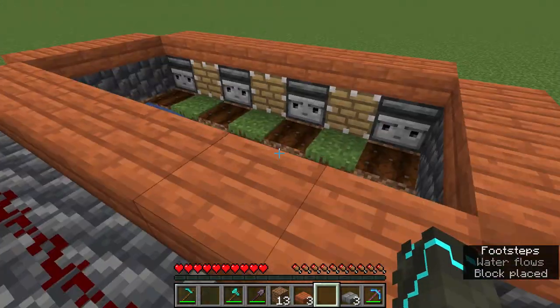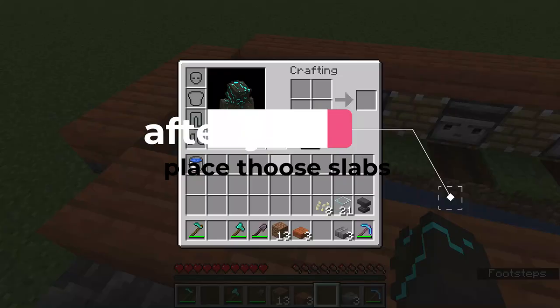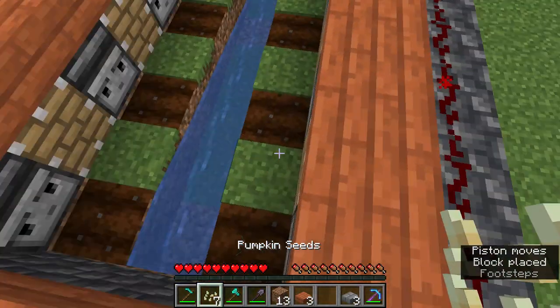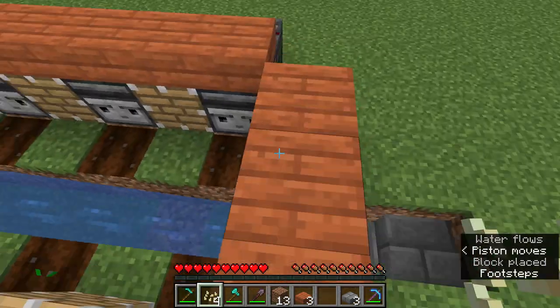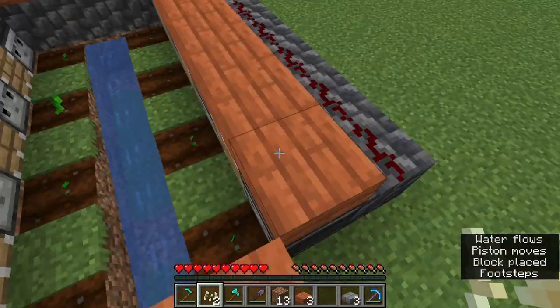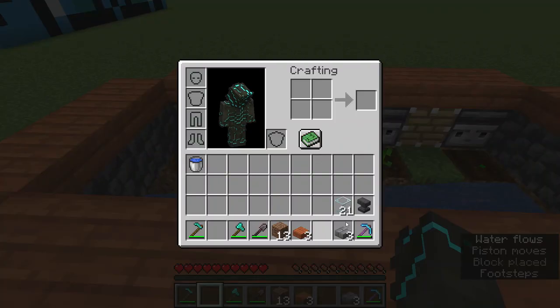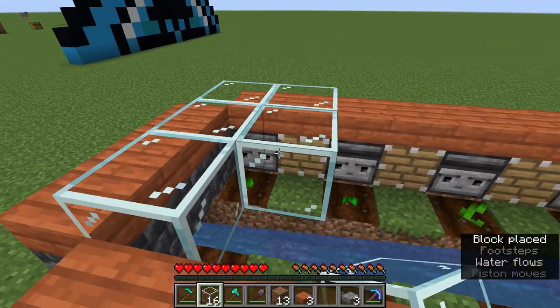After you do that, place slabs all around like this. After you place those slabs, place the pumpkin seeds on the tilled dirt.